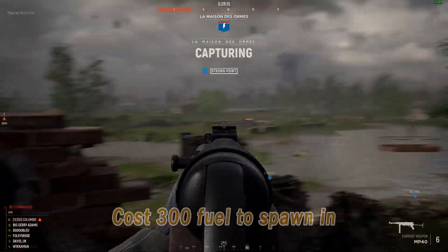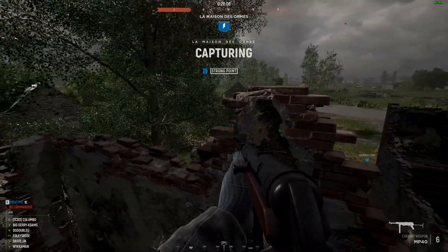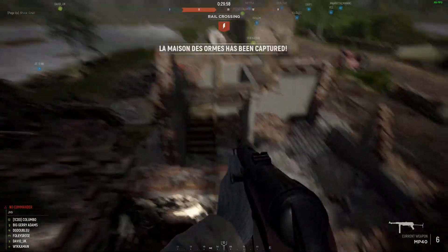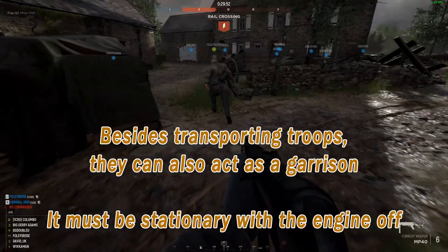However, these trucks do come at a cost. 300 fuel is quite expensive, so use them wisely and don't waste them like the troop transport trucks very often are. But the fun stuff starts here. Instead of only transporting troops across the battlefield, they can also deploy spawn waves in the exact same way as a garrison, although there are a few key differences.